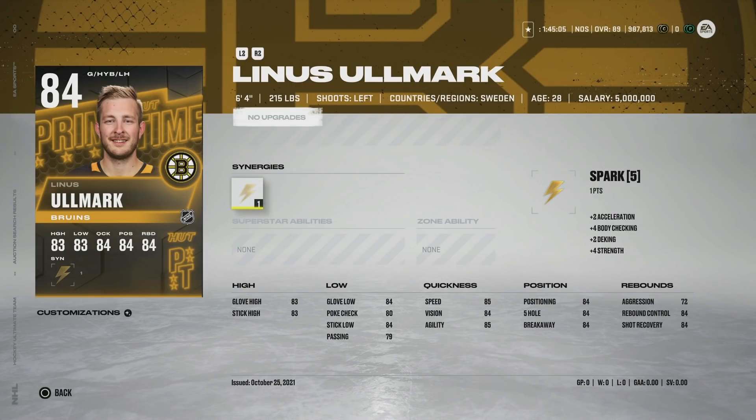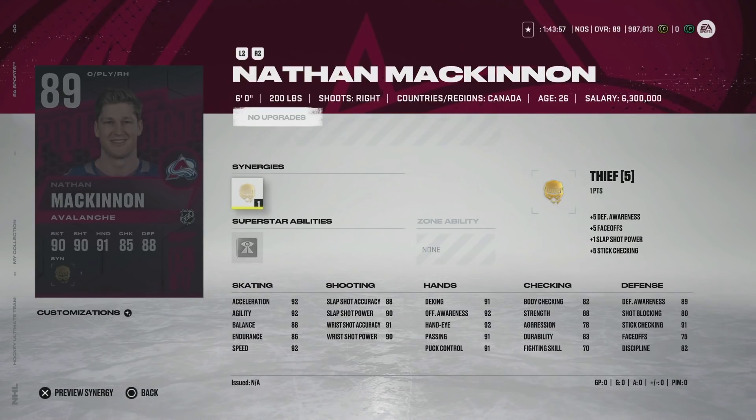We've got the 84 Linus Ullmark going for about 20,000 coins. The problem now is that event sets require trading in specific gold cards, so 84s hold value higher than what the actual cards are worth — you're paying for the number on the card, not the sum of its parts. Spark is a nice synergy and he's 6'4" with 85 speed, so he's a usable goaltender. But I would not pay 20,000 coins for a goaltender if I was free-to-play — that's a lot of coins for someone who's not exceptional.